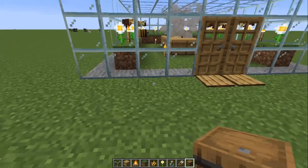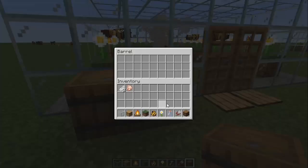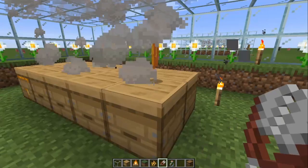A little detail I like to add is two barrels outside where I can put a glass bottle that gathers the honey bottle, shears to get the honeycomb, and any type of flower in order to breed my bees.